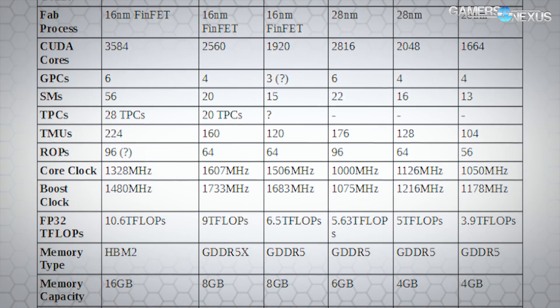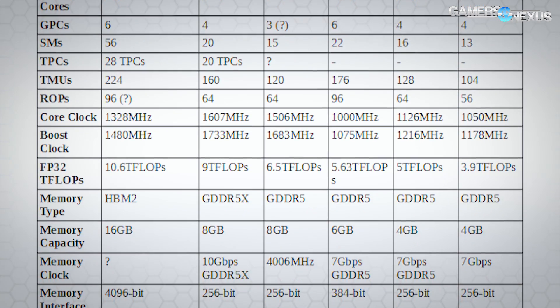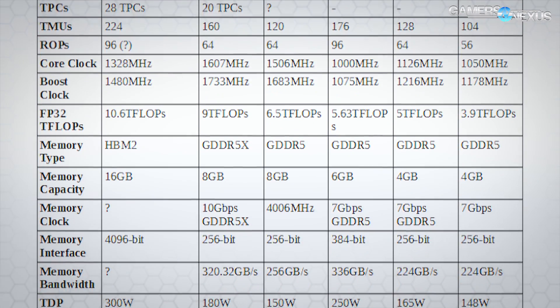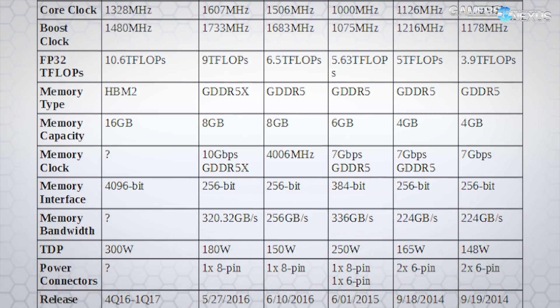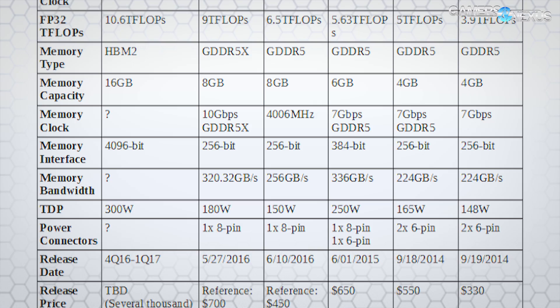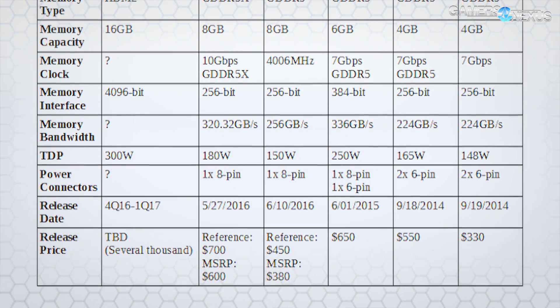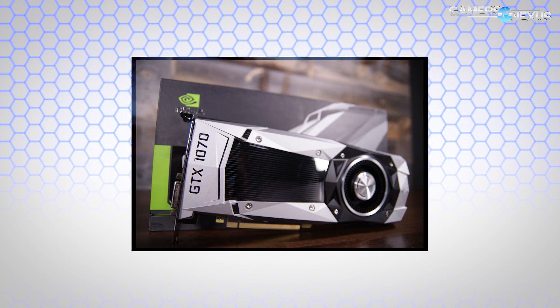The GTX 1070 operates on the GP104 GPU from NVIDIA, featuring the Pascal architecture. The reference GTX 1080 also operates on a GP104, but they're differentiated by subversioning. The 1070 is a GP104-200 and the 1080 is the GP104-400. The silicon is the same, the architecture is mostly the same, but the die has been somewhat simplified on the GTX 1070 to reduce cost.